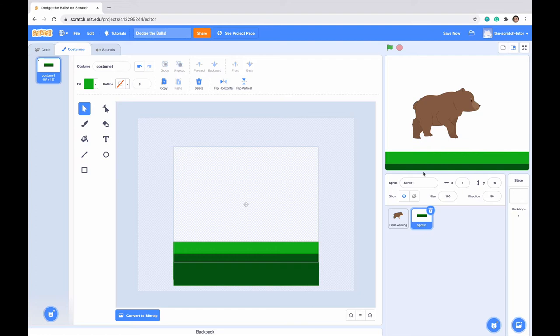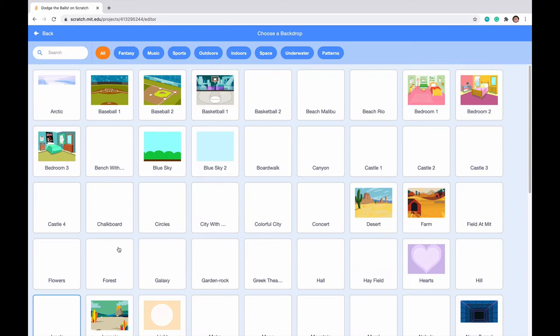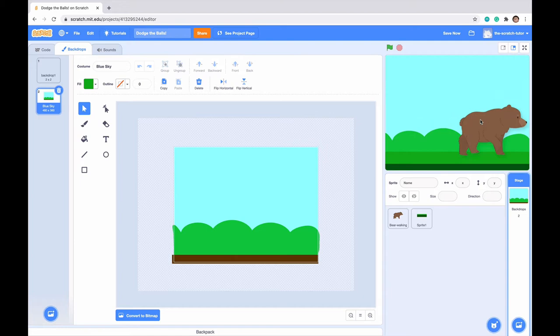Now that we have our grass, let's make our backdrop. Click on backdrops and go to choose a backdrop. Blue sky works well, so click on it and we can see it appears in our background.